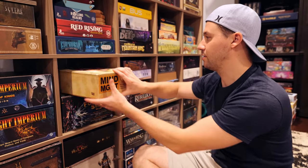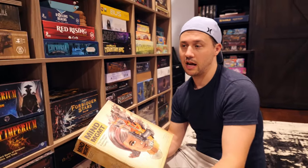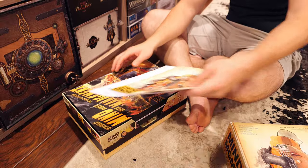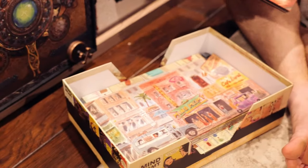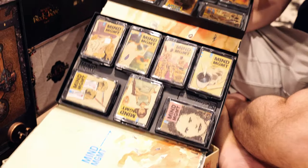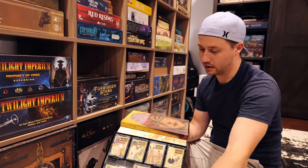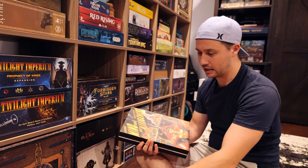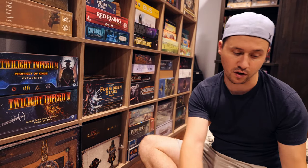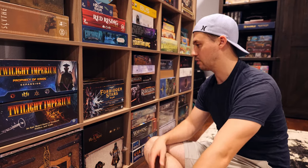I'll talk about Mind Management first before Forbidden Stars. This is the deluxe copy — to me it represents the evolution of my hidden movement game experience. Just what Matt Kent did on the artwork is incredible. This is the shift package you open when each side loses — you get new abilities and stuff. Just the artwork is insane. Everything about this game makes me smile. I was really blessed to have Jay send it to me to review.